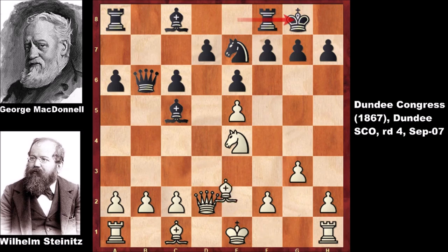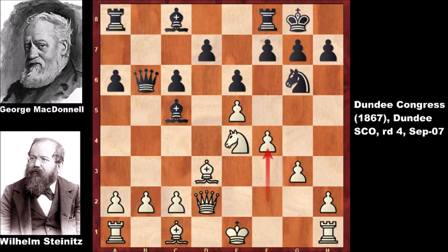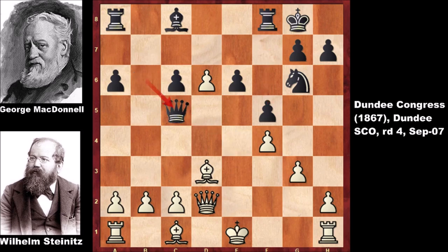Black castled, Bishop to d3, Knight to g6, pushing the pawn, defending the pawn, pushing the pawn, exchanging, and pushing the pawn — attacking the knight. Wilhelm Steinitz captured the bishop, Queen takes on c5, and Queen to c3, not exchanging the queens but capturing back the pawn. Queen takes on d6, Queen takes on d6, b3.